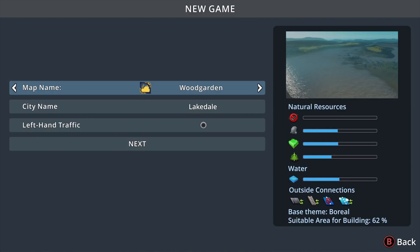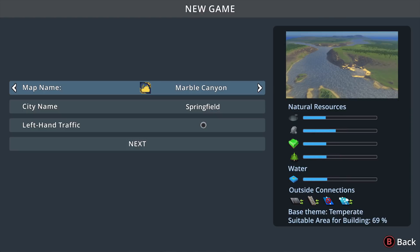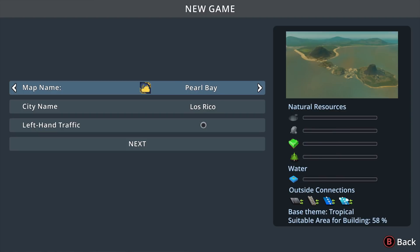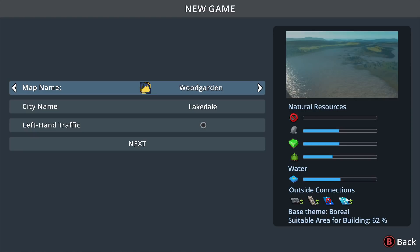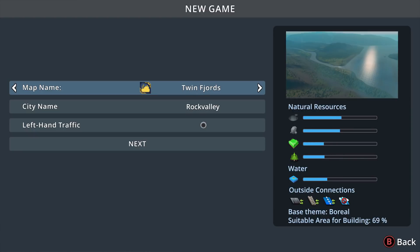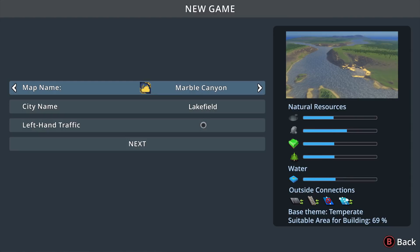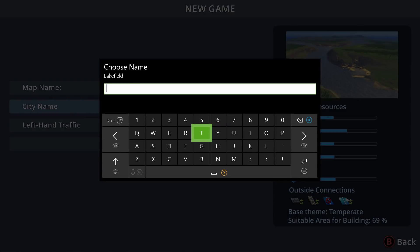Let's go to New Game, new map. We got Wood Garden, Twin Fords, Pearl Bay, Marble Canyon, Green Peaks... let's look at the resources too. 58 on that one, there's a lot on this one — mainly a lot. We are going to call this city... FS City. There you go, that's perfect.